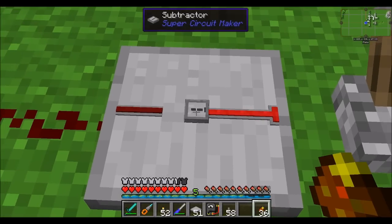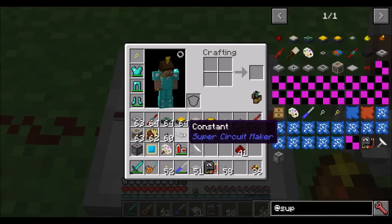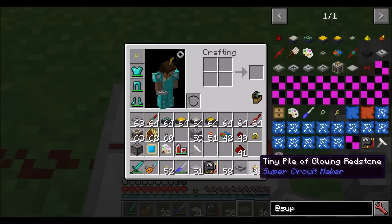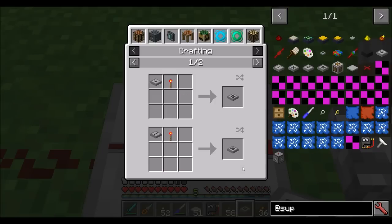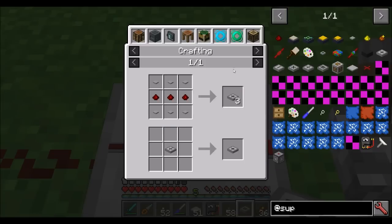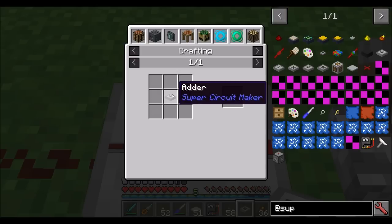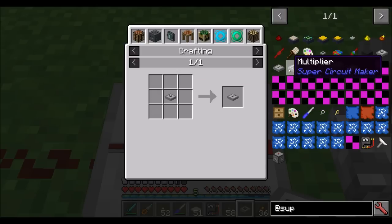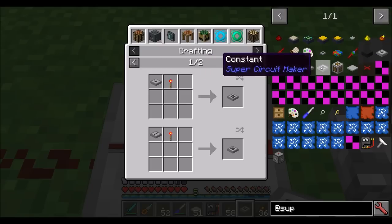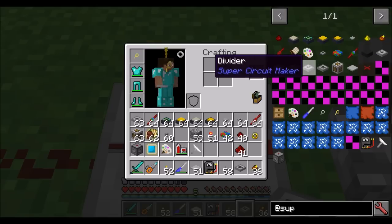That feeds into the subtractor. The other thing you might want to throw in there, if you don't want to subtract from another incoming signal, might be a constant. These are pretty easy to make — all these panels: the adder is made like so, and then you simply place the adder in a window by itself and you get the subtractor. Subtractor turns into multiplier, and multiplier turns into divider. Any of these with a redstone torch gives you a constant.